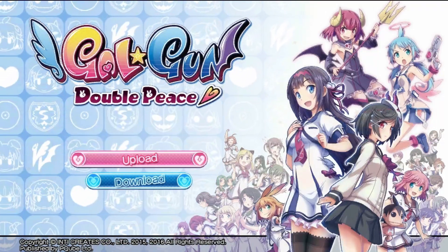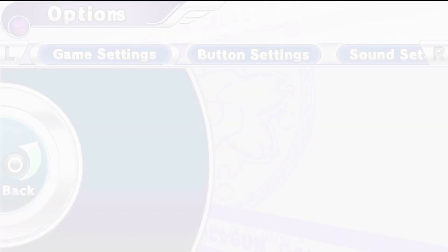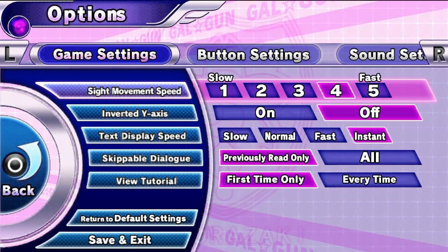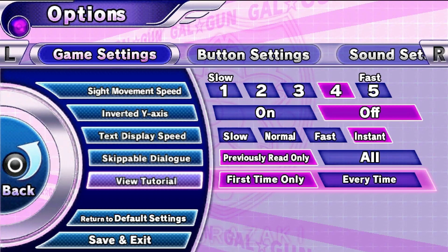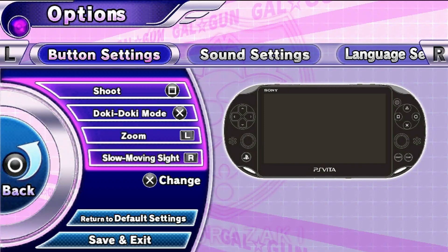It's got a shared data mode for cloud saves. If we go into options, there's a bunch of things here. You can change your sight movement speed, your inverted axis, and the story stuff. And you can change your buttons. This game is a light gun game without being able to actually tap the screen, which is a little disappointing. You have to use the analog stick to do it, and you have to hold the R button to make your sight move slower.